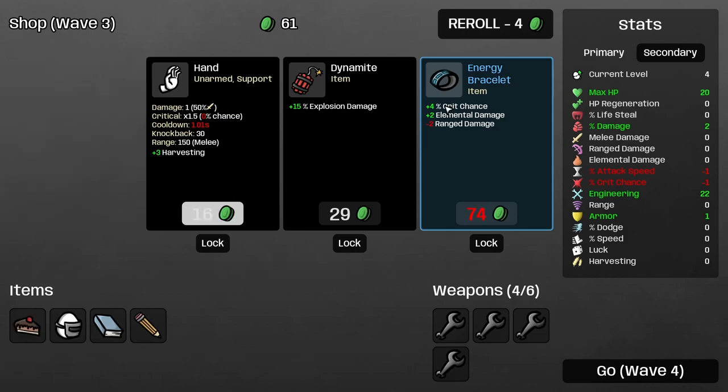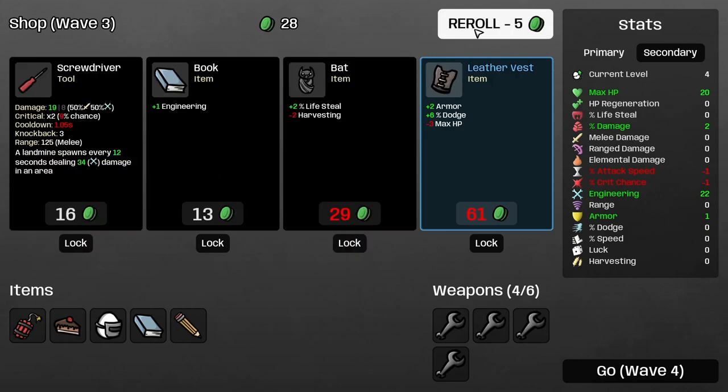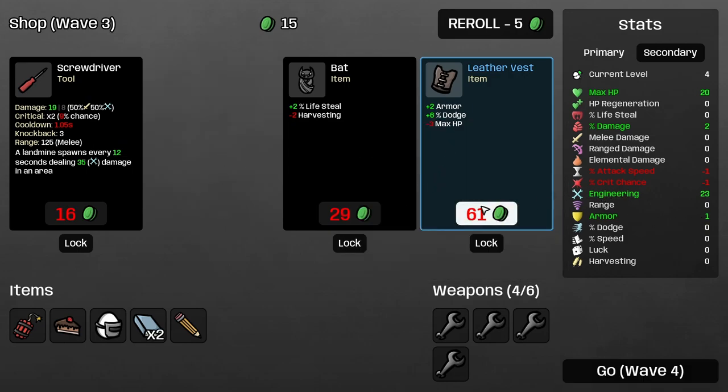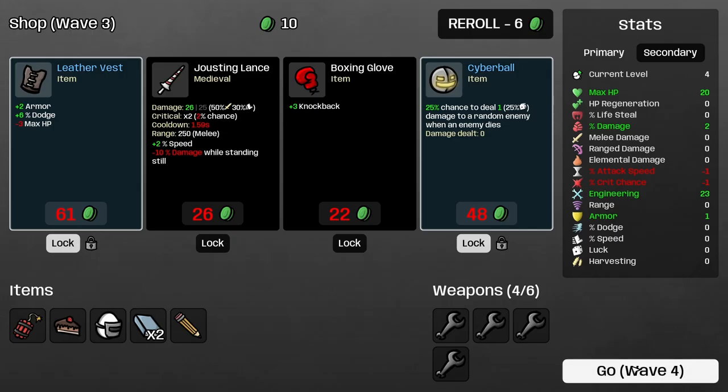Actually, that means I could take the cake. Chance elemental damage, range damage — I don't think I'm going to take that. Explosion damage — I suppose that might be relevant if we get a turret that shoots rockets or something. Definitely going to take the book because that ups our engineering stat. I'll take that. I'm not going to take the bat, I'm going to take the screwdriver. Cyberball — chance to deal one damage to a random enemy when an enemy dies. That's not bad. Alright, let's go for it.